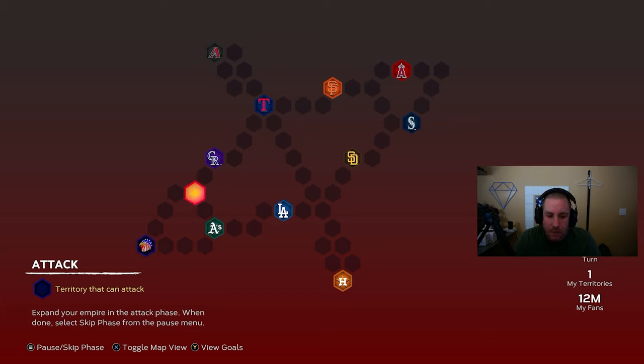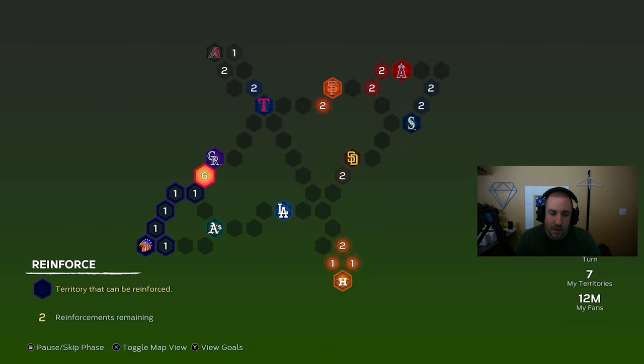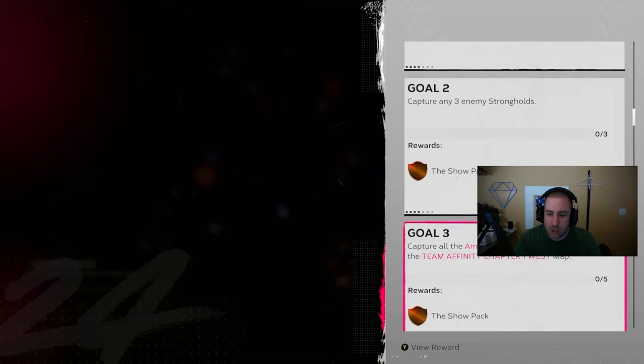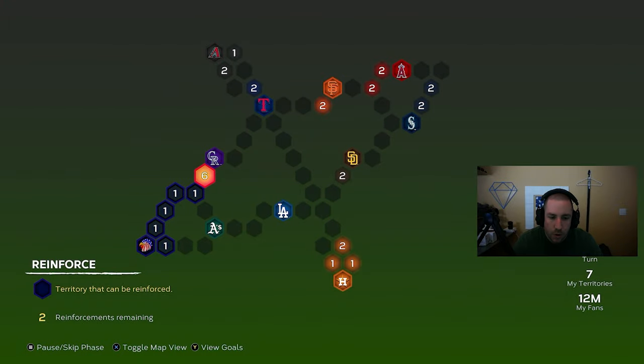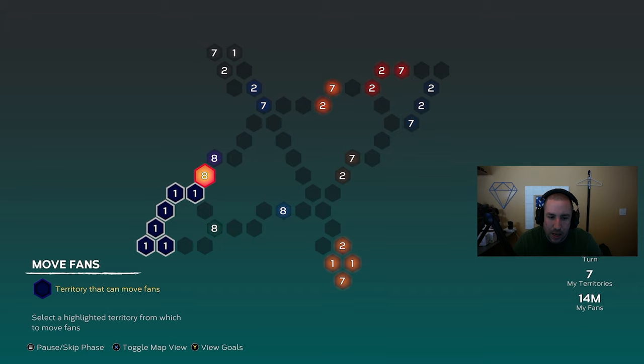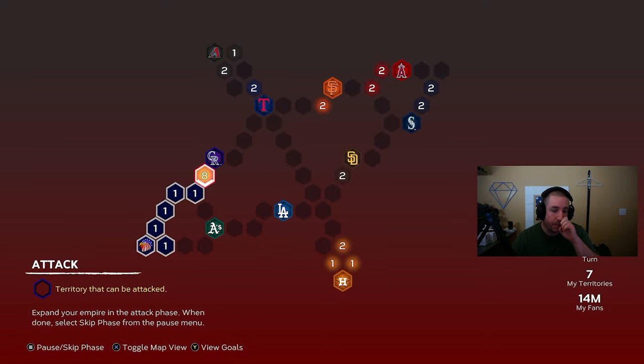I'm going to go to the Colorado side because there's more empty spaces, and once we get past Colorado we can go all the way down without having to attack any stronghold. We're going to play through Colorado, and we want to keep on skipping to reinforce — always check your goals though. There's no time-sensitive goals, so we'll reinforce right here. It's only going to give us eight, which means we're probably going to have to play this on All-Star.